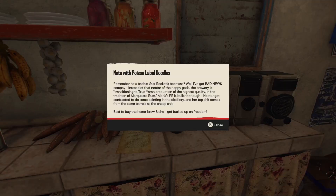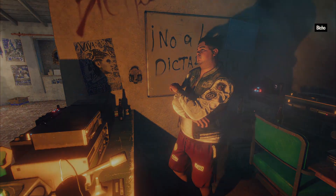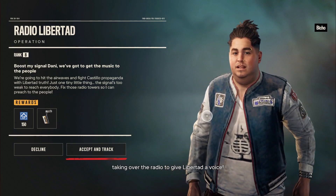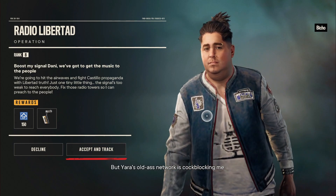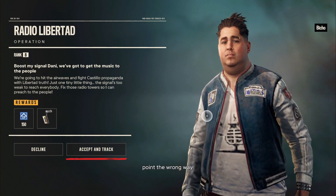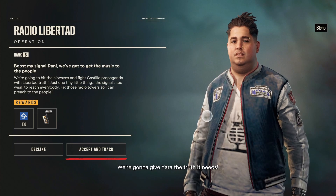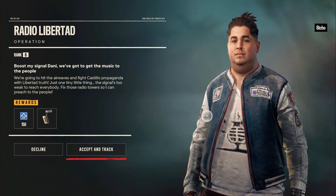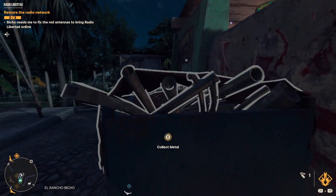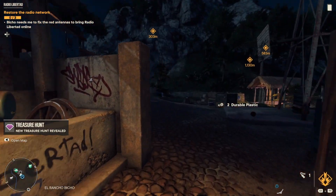The hi-fi rifle — gotta check that out. Welcome to Radio Libertad. Marquesa locked down the internet so we're taking over the radio to give Libertad a voice. Bayara's old network is cock-blocking me — it's from like 1993. The red antenna tower things around here shoot out the signals but most of them are broken or point the wrong way. I tagged all the broken stuff — fix and rotate them, por favor. We're gonna give Yara the truth it needs. We're mechanics now — well, we're fixing stuff. Treasure hunt revealed — I like doing those, they're pretty cool.